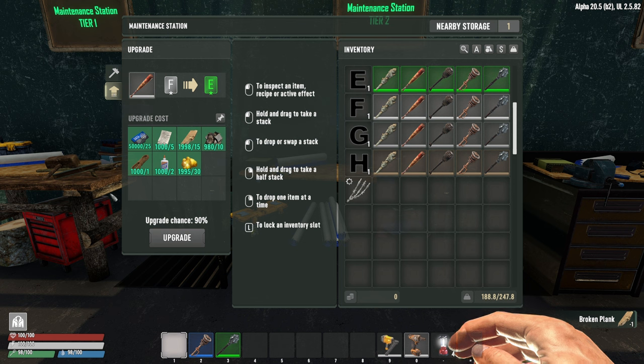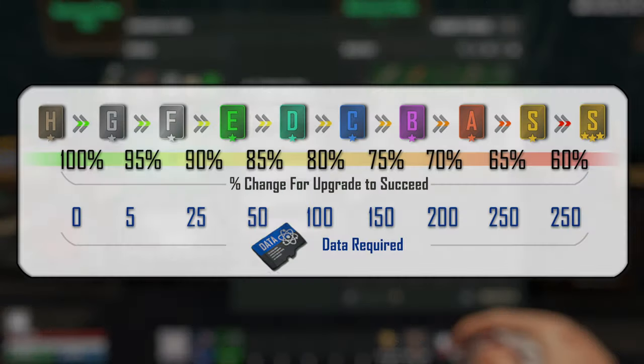Back in the upgrade tab, a couple of important things to note. When upgrading from quality H, there is no data cost, and that first upgrade has a 100% chance of success. As you increase from H all the way up to three-star S, each subsequent upgrade becomes more difficult — the success chance starts at 100% and drops all the way down to 60%. Additionally, data costs increase as you move up the scale, so be judicious in the early game when you need that data to unlock schematics and progress.